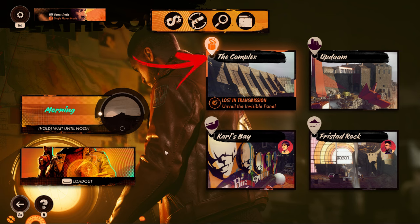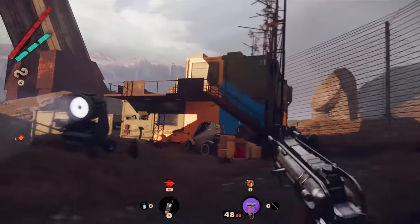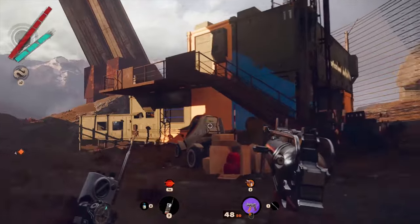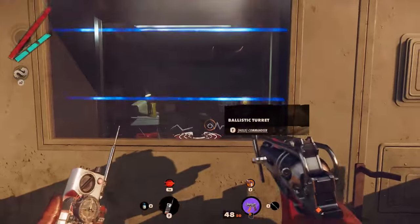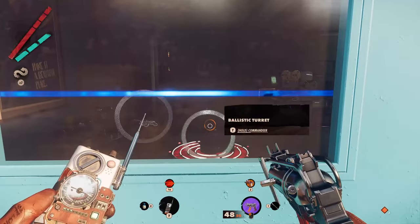Get again inside the complex. After exiting the safe house, you will find this structure immediately nearby. But this time, after going to the second floor, you have to hack the two turrets you will see through the windows.